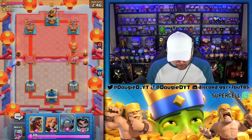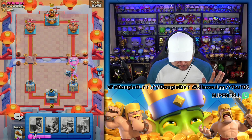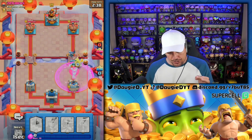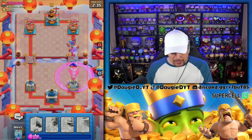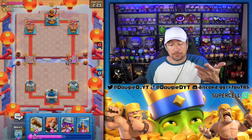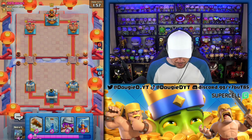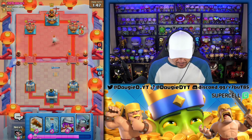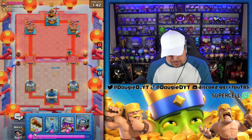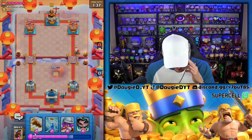He goes straight in with that. I have to respond here — I didn't know exactly what to do so we go here. We should be able to take that down enough. He's probably going to get two shots off that Balloon. I think we're going to get a lot of work done though because the Bats are going down. He goes Lumberjack Balloon at the bridge and crossed his fingers. We're going to slow-roll the Valkyrie in the back and get a Tesla down. He goes Bandit — he goes in with the Magic Archer.